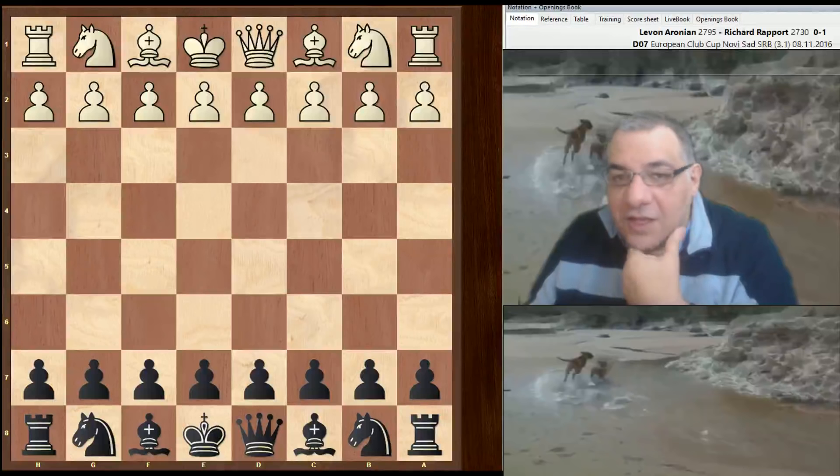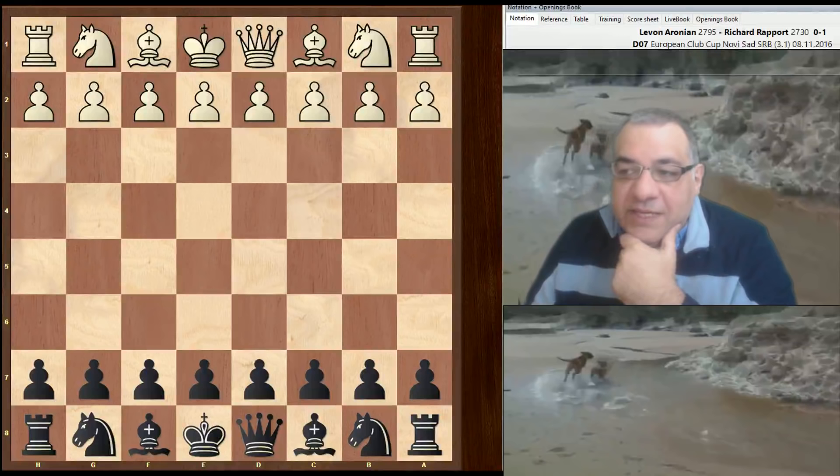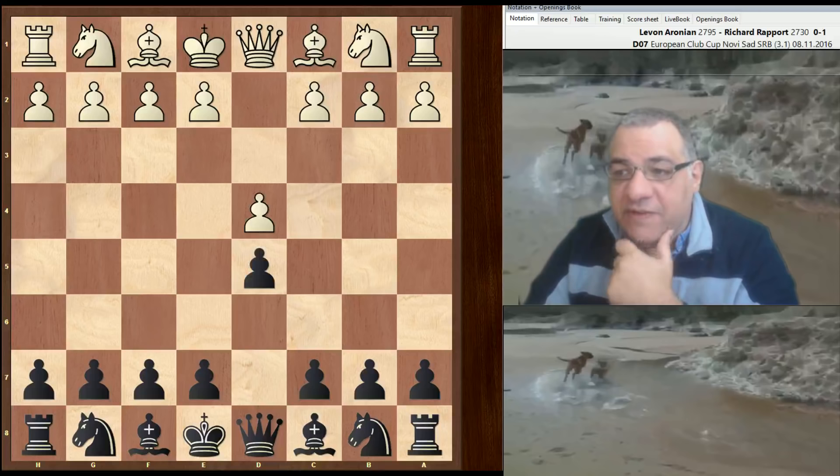Hi all. A very interesting game has been highlighted to me by one of you. It was Levon Aronian against Richard Rapport. This is in the European Cup, played on the 8th of November 2016. D4 from Levon, D5 in response. Both of these players are over 2700 — Levon approaching 2800 at 2795, Richard Rapport is 2730. So a mega clash.